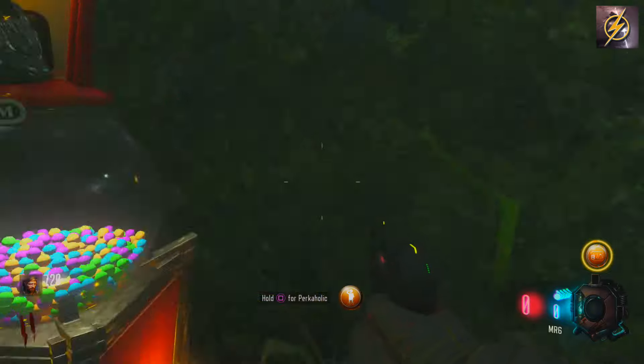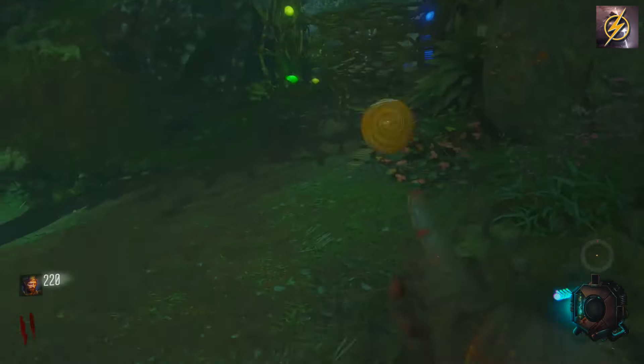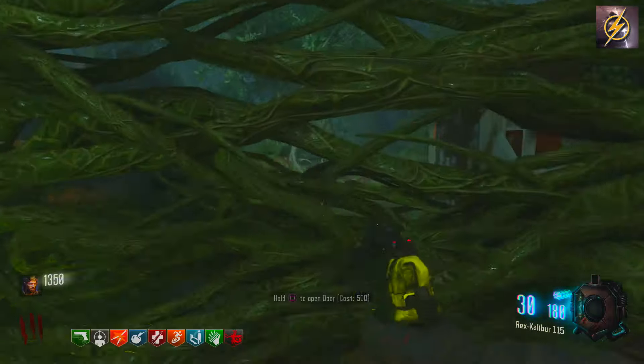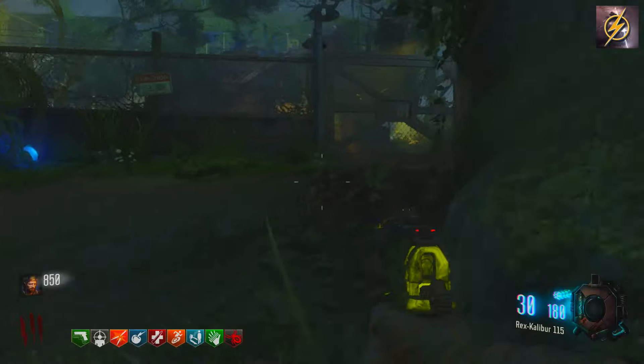As you just saw there, you want to pick up that bucket from the spawn. That is the first step to be able to turn on the power, because with that bucket we're going to have to fill it up with water and turn on some generators. So the first one...